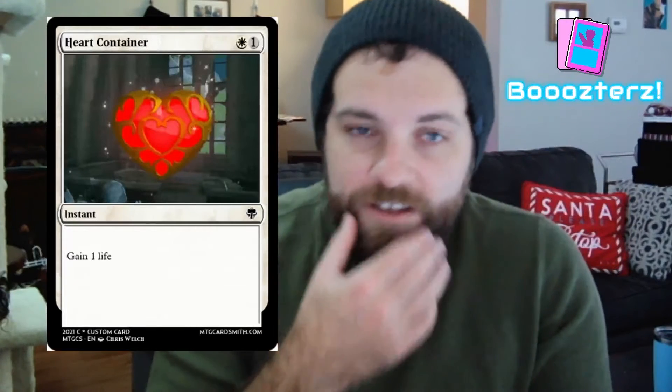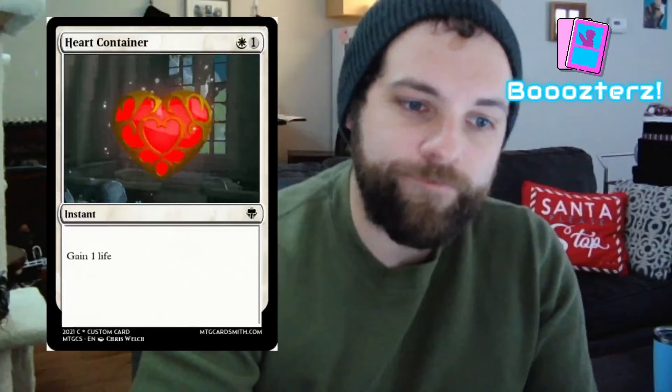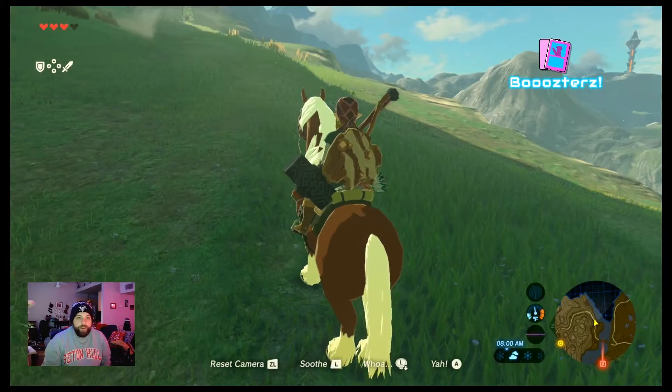Our third card for this set is just a typical Heart Container — it's one white and one white, an instant, and you just gain one life. Makes sense, right? That's what they do in the game. So without further ado, let's see what cards we can get in this session. Let's get boozy!